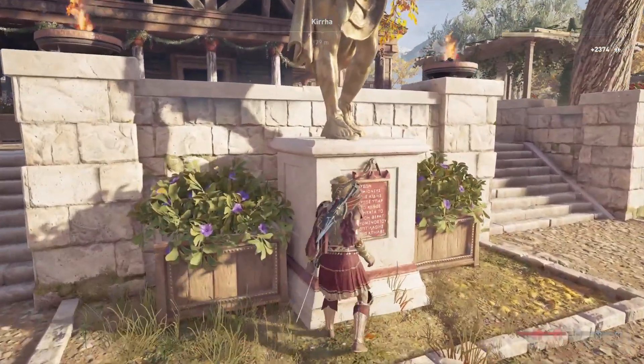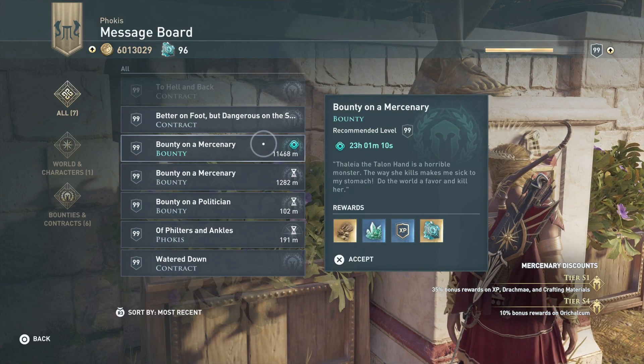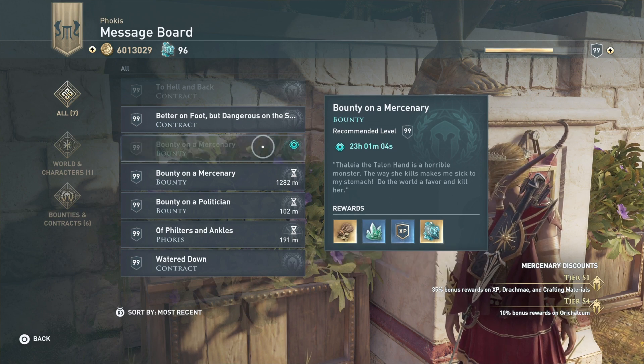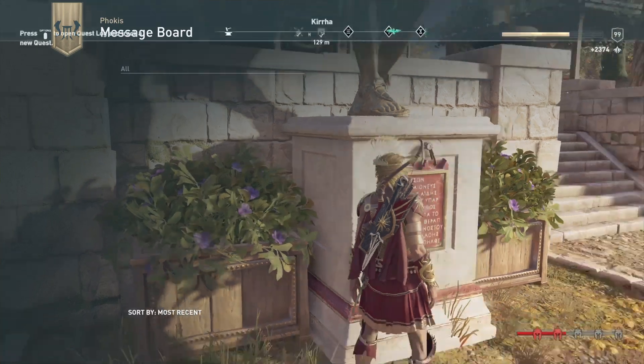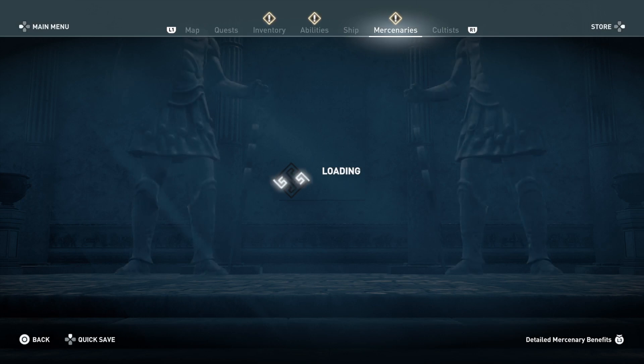As is our norm, we come over to the bounty board and check out the bounty on the mercenary. It's Thalia the Talon Hand — 'a horrible monster, the way she kills makes me sick to my stomach, do the world a favor and kill her.' They really don't like these mercenaries, it's kind of hurtful. Okay, so we'll see where she is, who she is, and what she is.